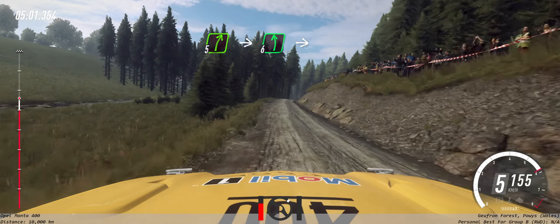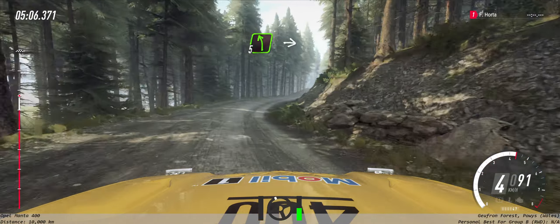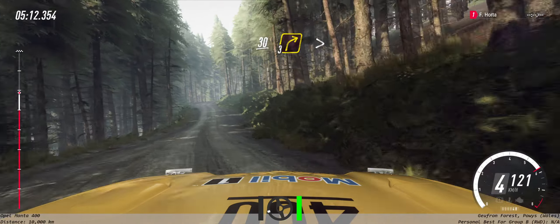Into 6 left of a crest. Bump. Into 4 right tightens. Into 5 left of a crest. Into 4 right long. Keep left of a 30, 3 right tightens.